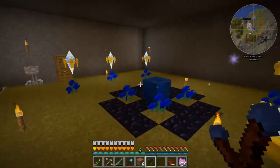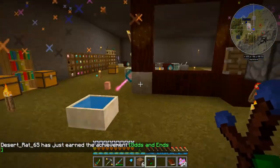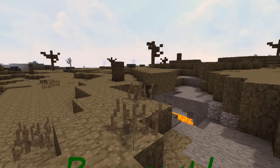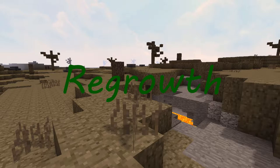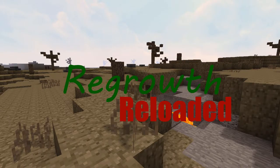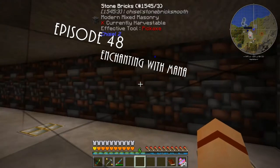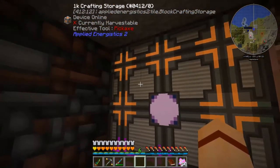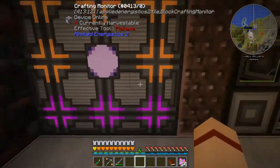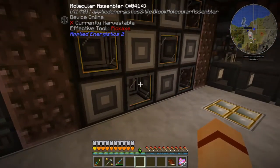Hello and welcome to another episode of Regrowth Reloaded. We are over here in our area where we have our crafting storage unit, the co-processor thingamabob that we built in the last episode, along with our ME interfaces and molecular assemblers.